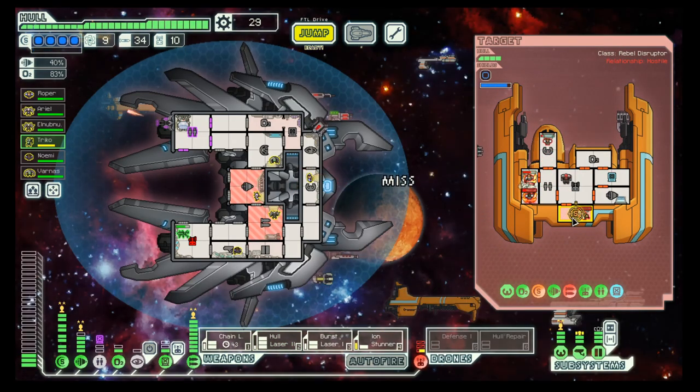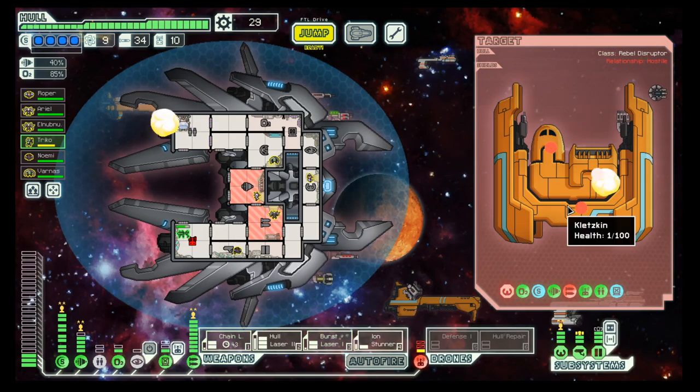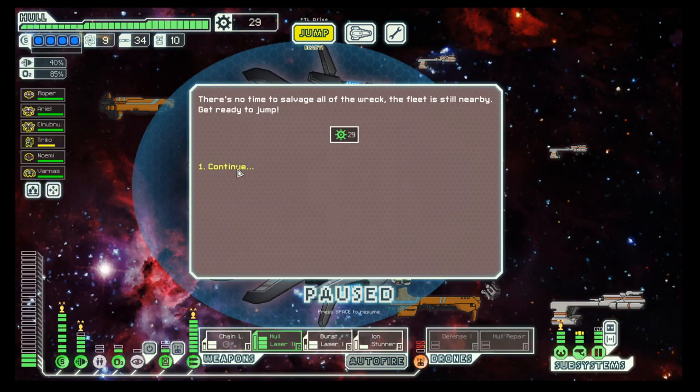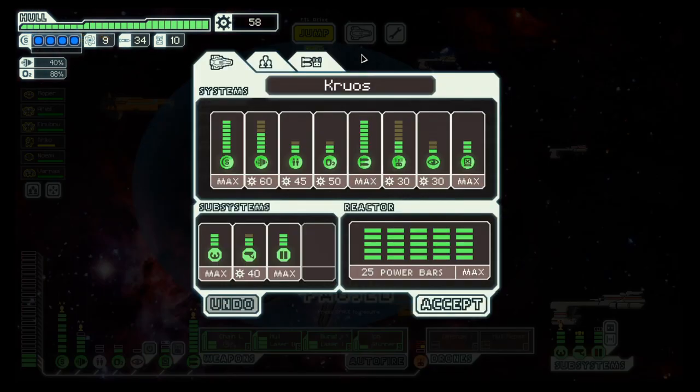Let's focus on the shield and it's done. They're all no scum — one shield left, no shield left. Twenty-nine scrap and we did not take any hull damage.